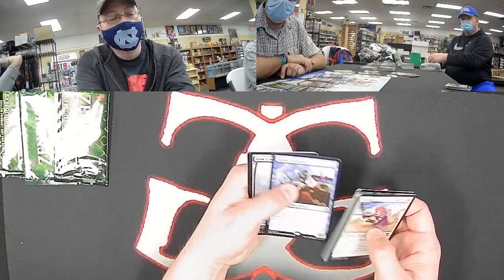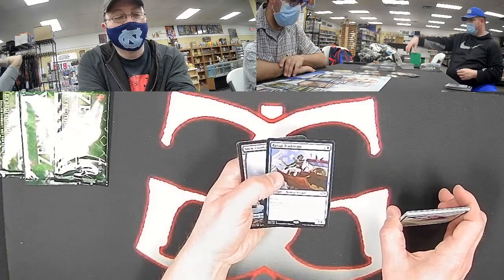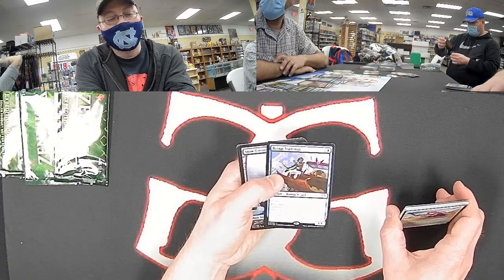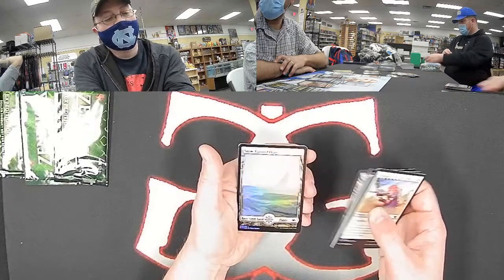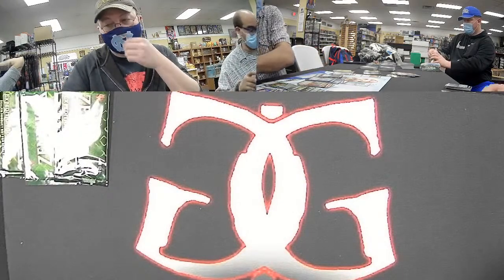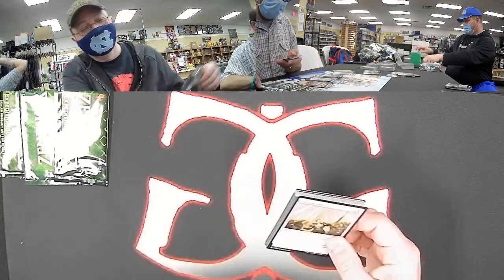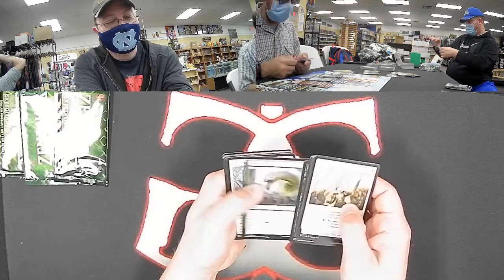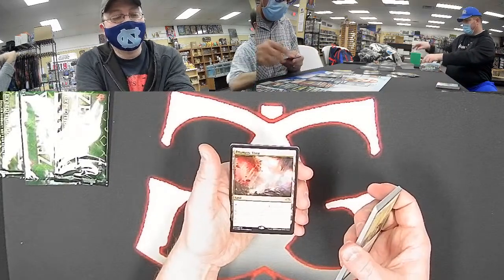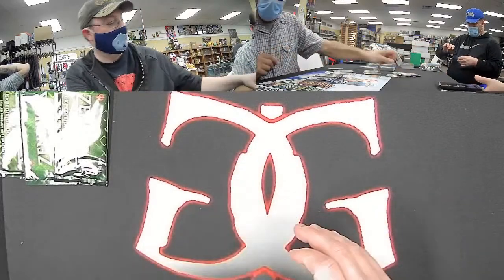Bazaar Trade Mage for blue — in the very first Modern Horizons draft we did here, I drafted two of this dude and thought he was going to be so house. I think he still is in limited, but my deck was so terrible. Foil Snow Covered Plains for Jeff B. And a Vista for Jeff — the lands keep on coming in box number two.